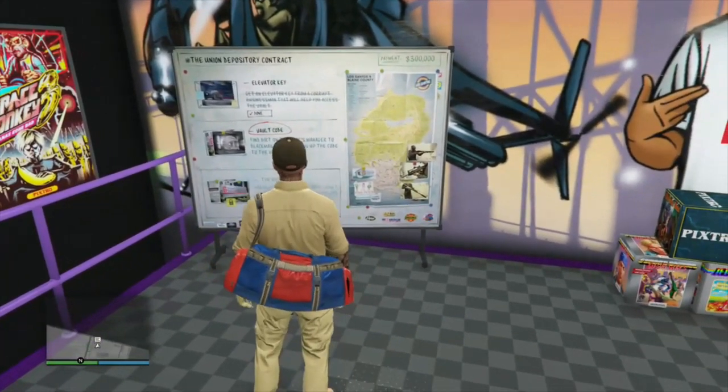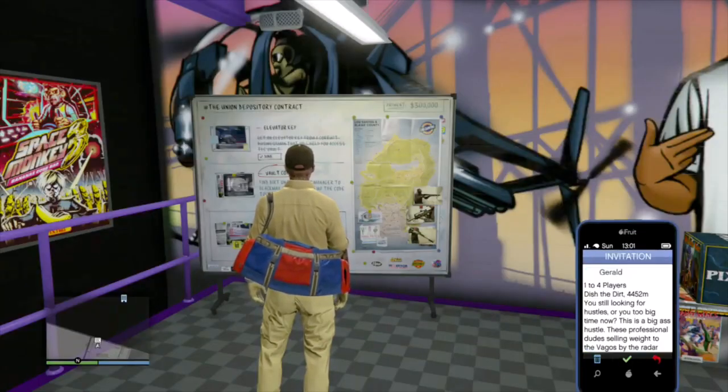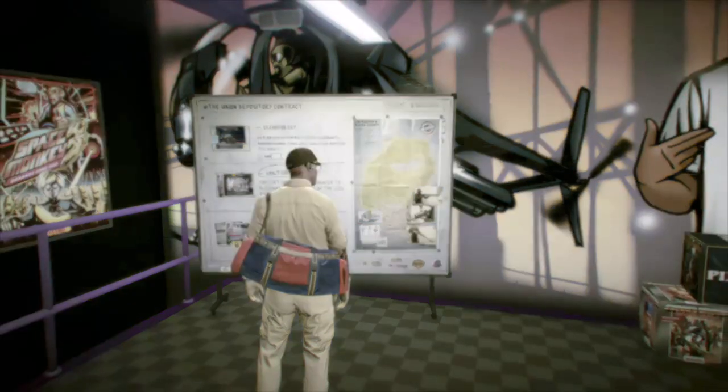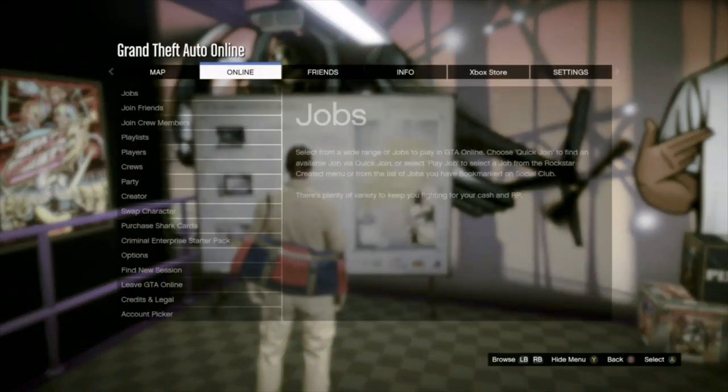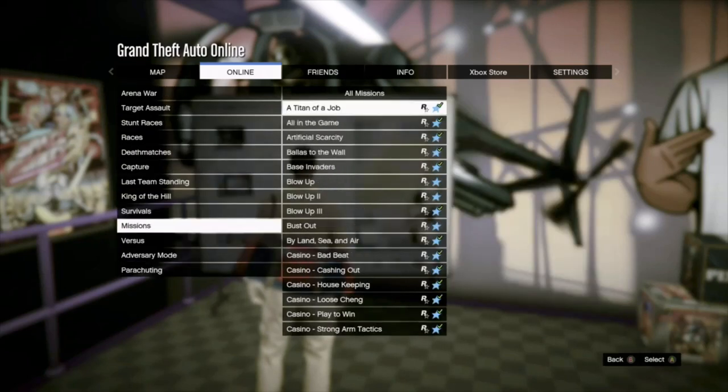Walk until Jobs is not selectable on the job board. Bring up your phone and find the Gerald mission. Press the pause button and the letter A at the same time — it should take a few seconds for Jobs to become selectable. Online, Jobs, Play Job, Rockstar Created, Titan of a Job — it should say Gerald, never Lester. If it says Lester, go back and try again.